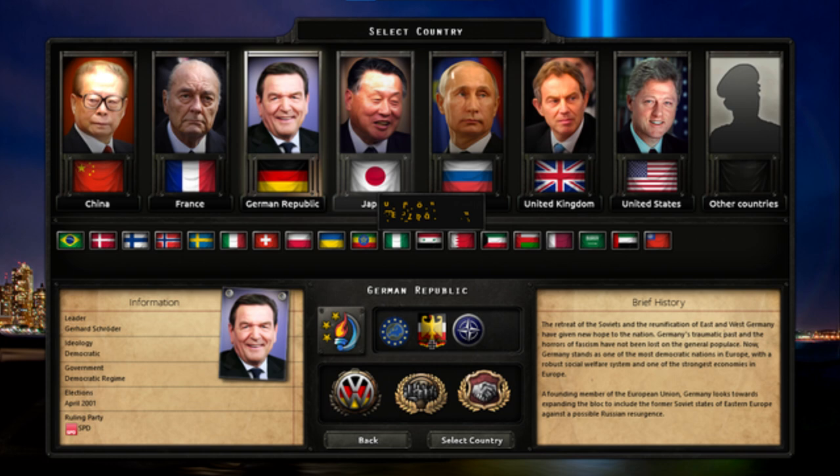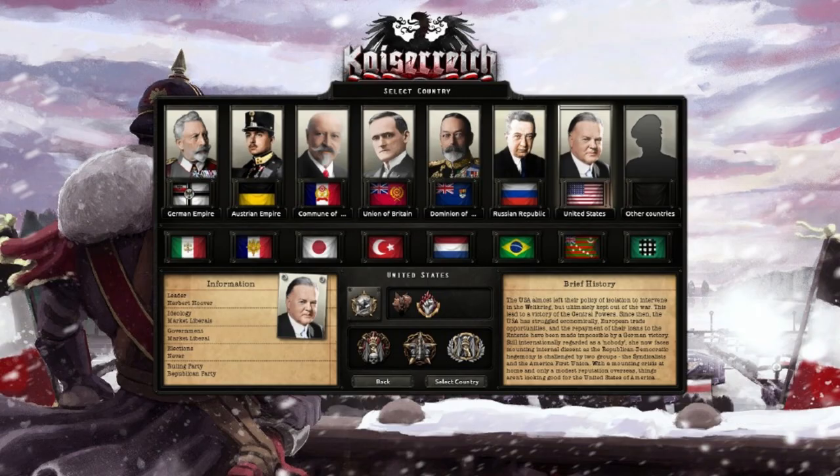Hearts of Iron 4 is by nature a military simulation, clear from the game mechanics and dev priorities which are almost always focused on the war aspect. As this game has gotten older, the community has developed mods which allow for something much deeper and more complex. Roleplay games do occasionally happen with the base game, but typically flavor mods such as Road to 56 are used. What really makes roleplay games so amazing is that it creates a level of engagement and story that most multiplayer and even single player games simply lack.